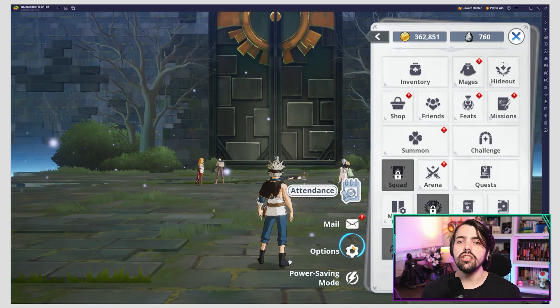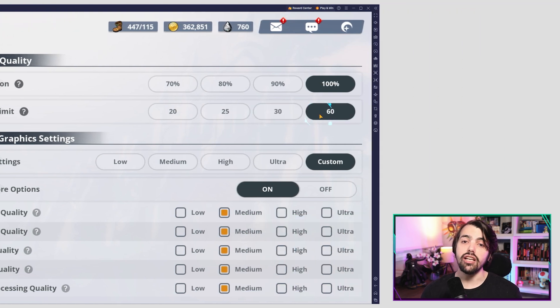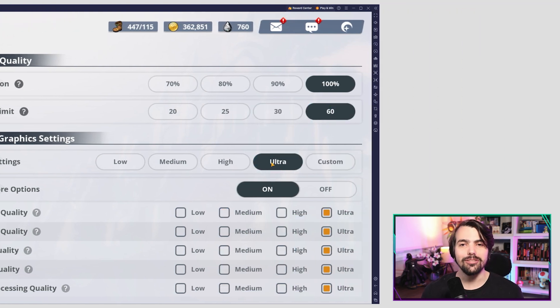Now launch the game. Here you can go to the in-game settings and set the graphical options to the highest possible settings. And with that, you're all set.